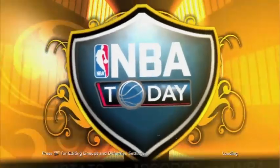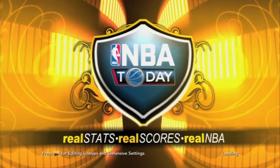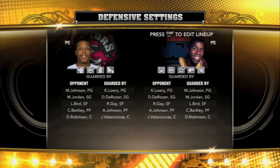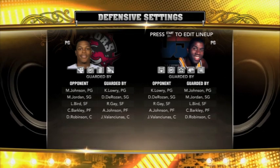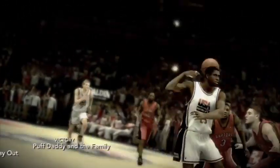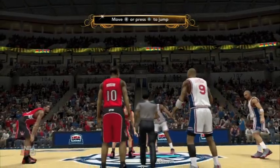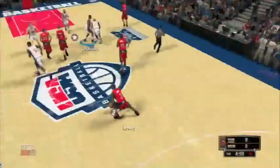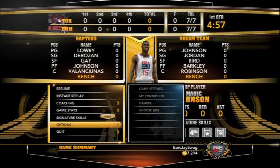Alright, we're going to wait until this loads up. Once the tip-off is done, you're going to want to go into Options. In this case I did not win the tip off, but you might want to win the tip off so you can do all these settings — it doesn't really matter. Then you're going to want to hit Choose Side.